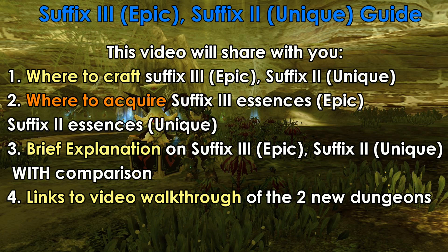Firstly, I'll share with you where you can craft a Suffix 3 for your Epic Equipment as well as a Suffix 2 for Unique Equipment. Secondly, I'll share with you where you can acquire the Epic Rarity Suffix 3 Essences as well as the Unique Rarity Suffix 2 Essences. Thirdly, I'll explain what Suffix 3 actually can do for you through a simple comparison between an armour and weapon piece, a Suffix 2 version with a Suffix 3 one. Similarly, I'll do a comparison for Unique Suffix 1 with its Suffix 2 counterpart between an armour piece as well as a weapon.